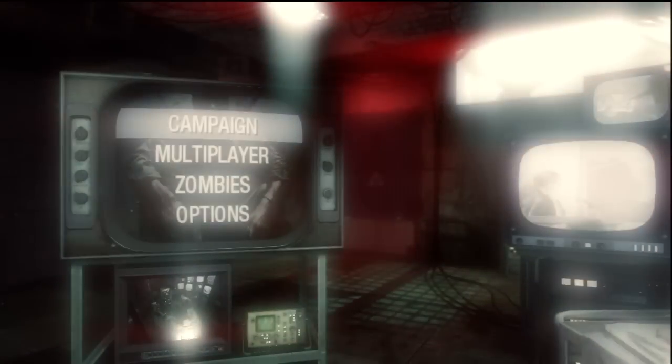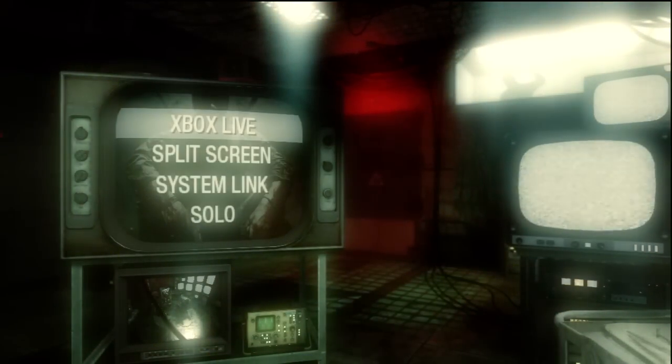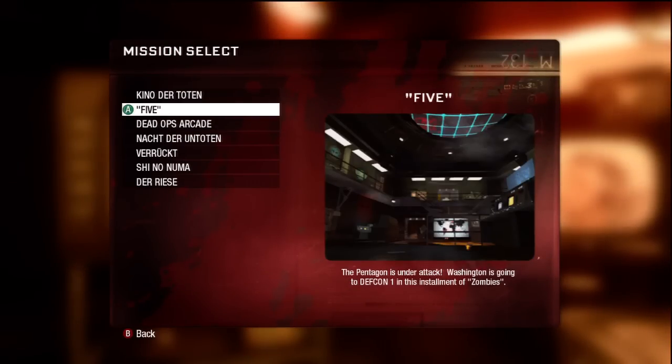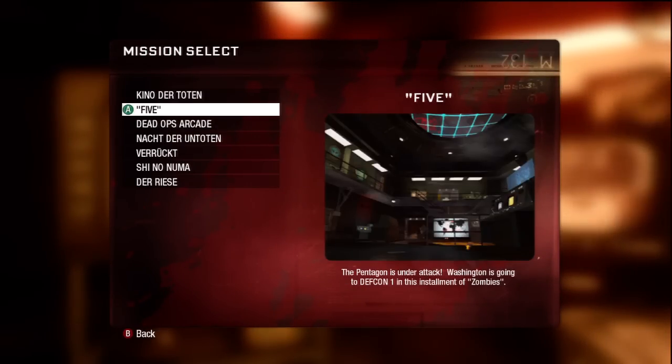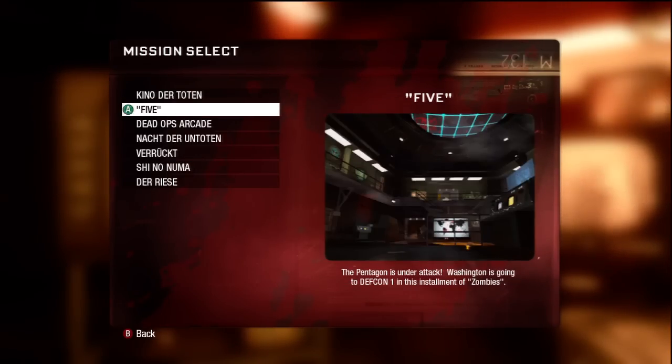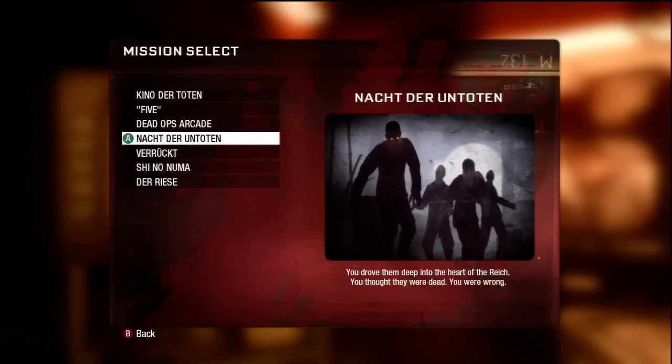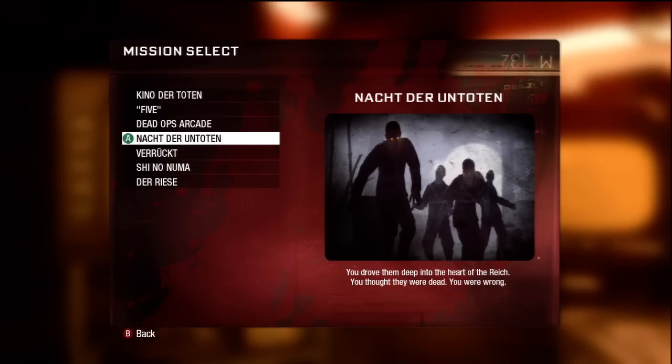And now we've got to get out of here. You've got to go sit down, which will cause that to happen. I'm going to go to zombies, I'll go to solo, and there they are. 5, the 3 maps. This one's called 5 — I'm not sure why, but it is. You get this one at the beginning. This is JFK. And this is Dead Ops Arcade, which is a top-down view zombie type map.